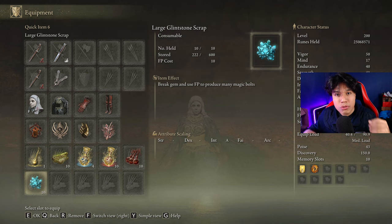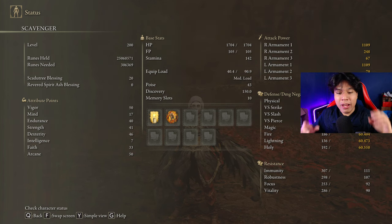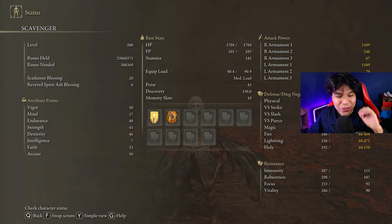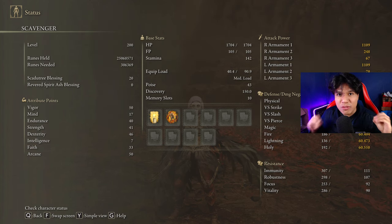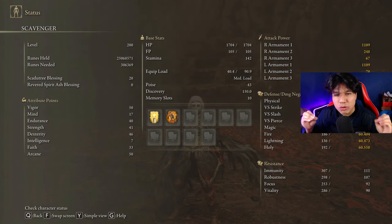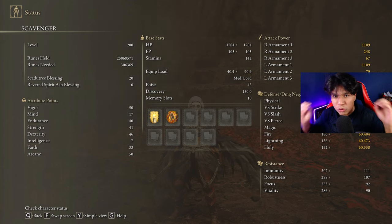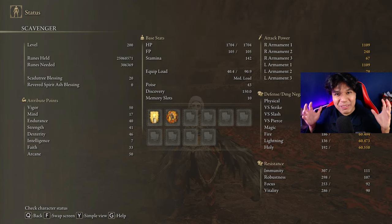This item is completely optional and I only use it because I like to have full control over the boss fights. To get the most out of our weapons and have an optimal build, we are going to use 50 on Vigor, 17 on Mind, 40 on Endurance, 41 on Strength and Dexterity, 30 on Faith, and 50 on Arcane. Golden Vow and Howl of Shabriri are going to be our main buffs, and I have my Scadutree Blessing on level 20 — be sure to have it there too for the hardest DLC bosses.